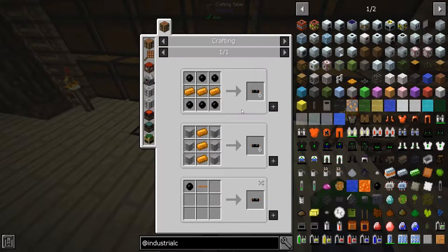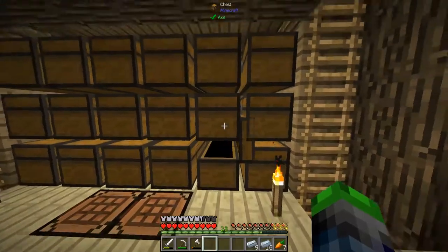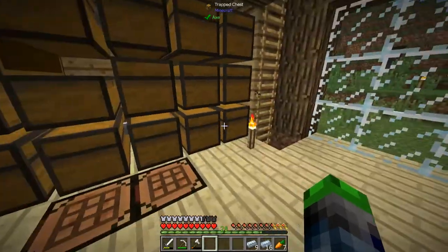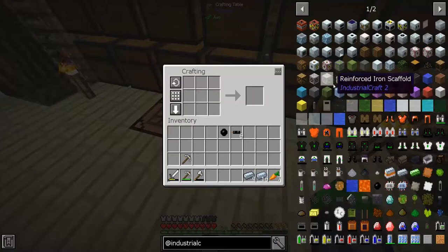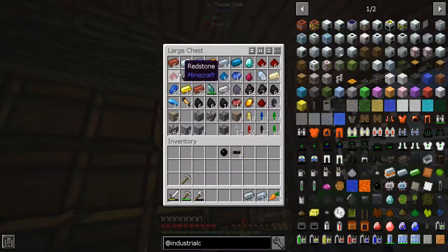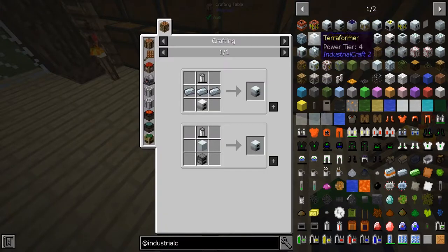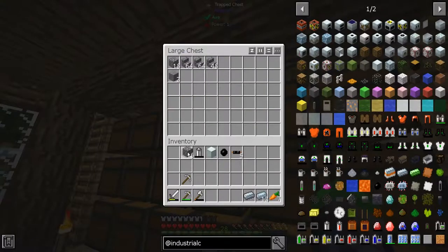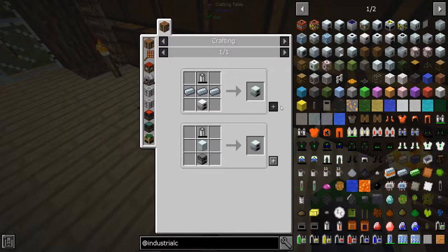To make the generator we need an RE battery, which requires some copper and some rubber. We had some rubber smelt from a previous episode — there it is. We craft insulated copper wire, which is going to be our best friend for this. Let's make the battery — we need two redstone. Okay, we have an RE battery now. We also need a basic machine casing, and we're going to make the electric furnace first because it seems a bit cheaper.